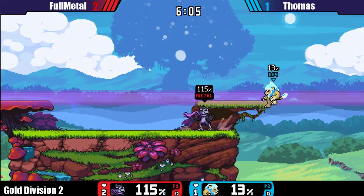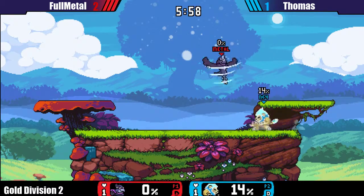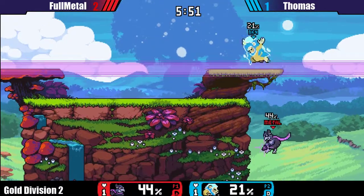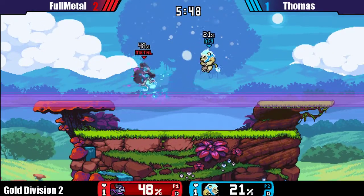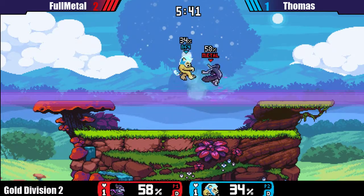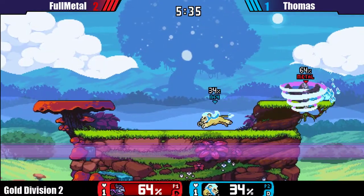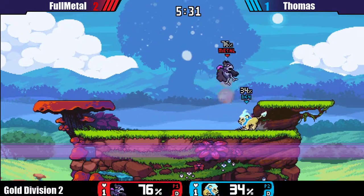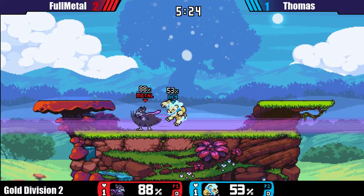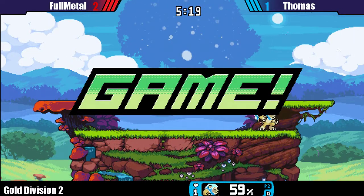That was looking to be a really nice combo but sadly couldn't finish it. Great DI by FullMetal — missed that parry damage match, that could have changed the game a lot for him. Kind of strange placement for Wrastor's jackals. Both playing on their nerves right now — yeah, you can feel they're nervous. And that's it — Thomas now two-two versus FullMetal.